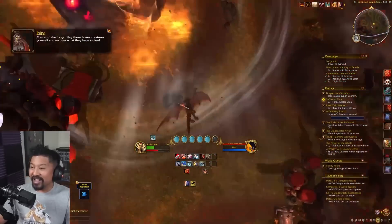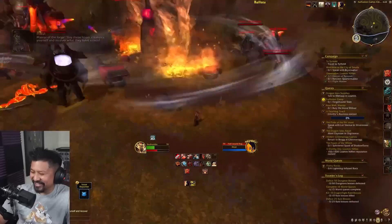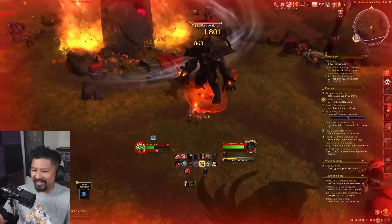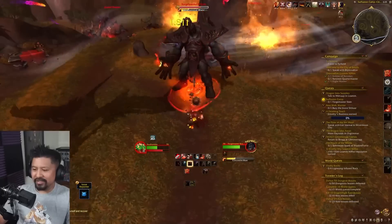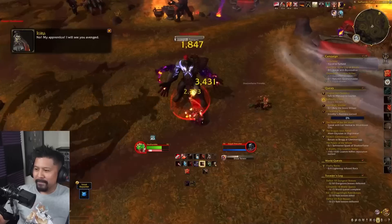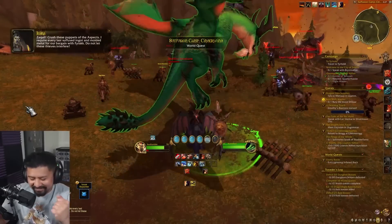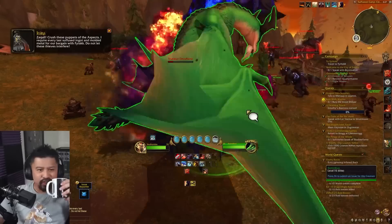Forge Master slain — oh wait, I gotta beat him! I got clipped by the thing. Concussive blast interrupted — good. He's just an elite, just a sponge. The concussive thing sucks. There's no reward for that. You know what I got out of that? Training. I learned my stupid class.